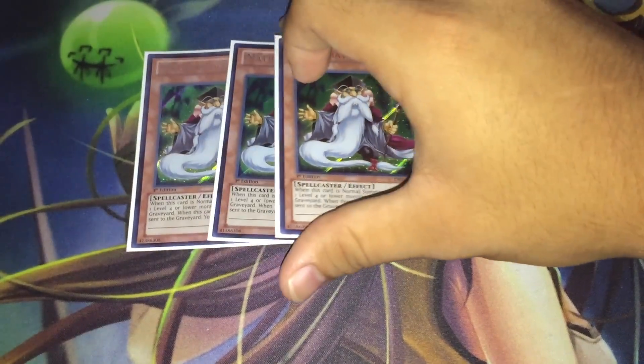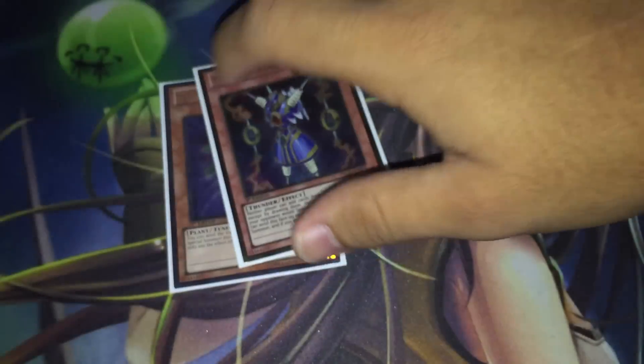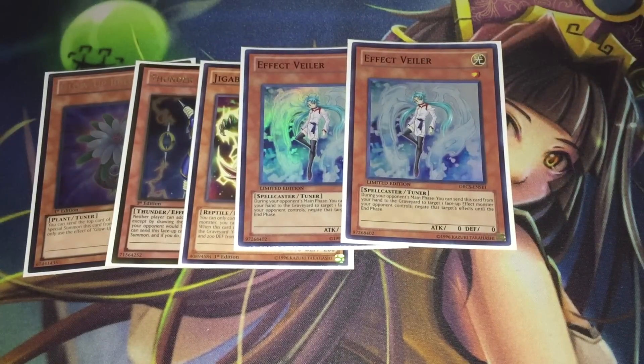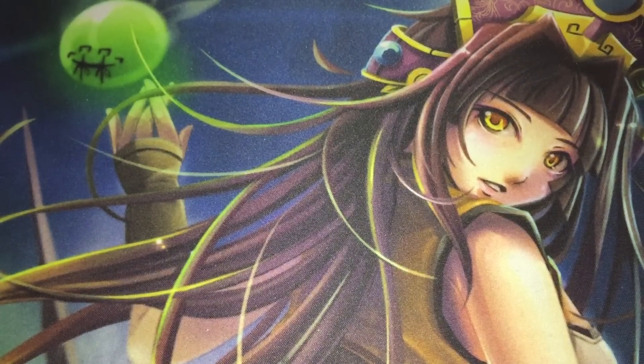Then we have the three Mathematician, because this is Shaddolls and we have to have three Mathematician. Then we have the one Glow-Up Bulb, the one Thunder King, and the one copy of Gigabrilliant for being a water free special summon and being a fairly good utility card in things like the Nekroz matchup. We have two Effect Veiler, and then finally we have the one BLS to round off the monster lineup.